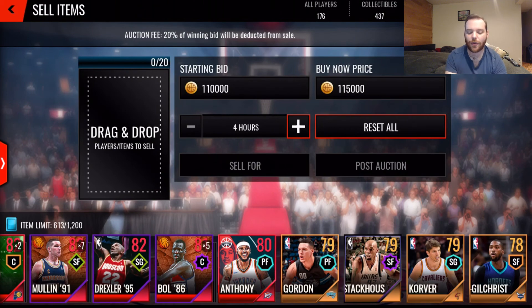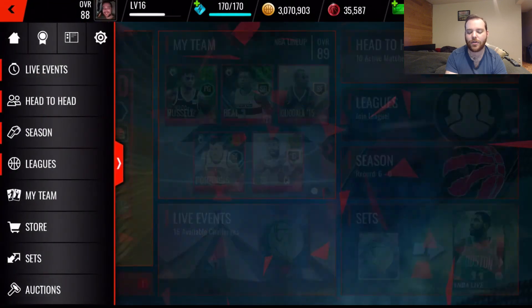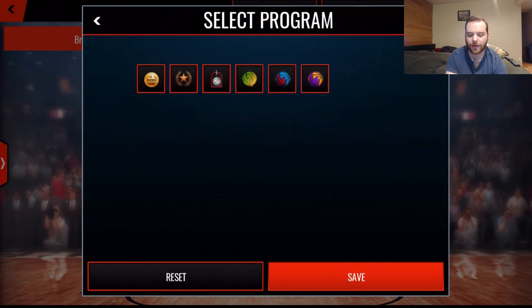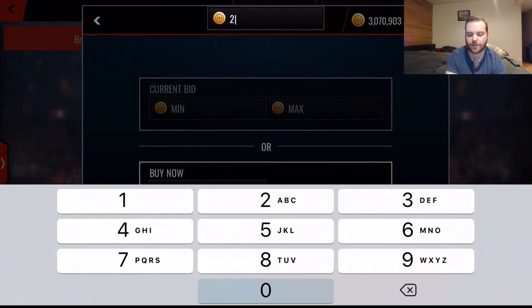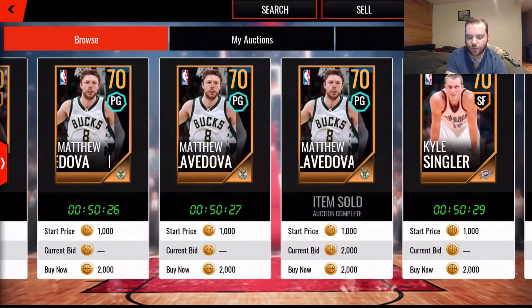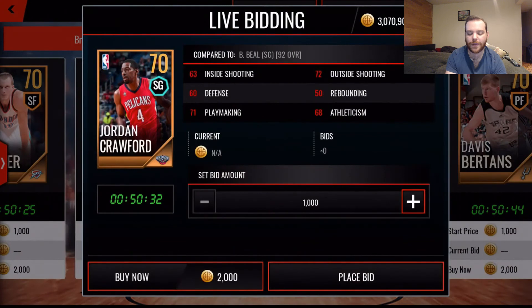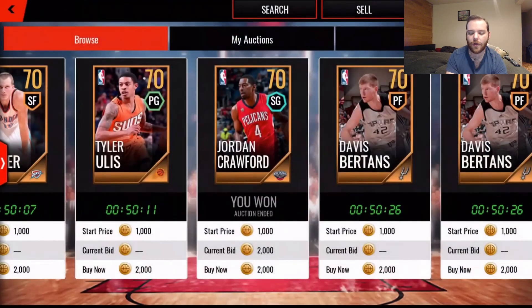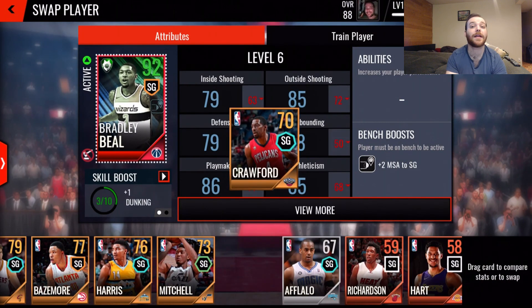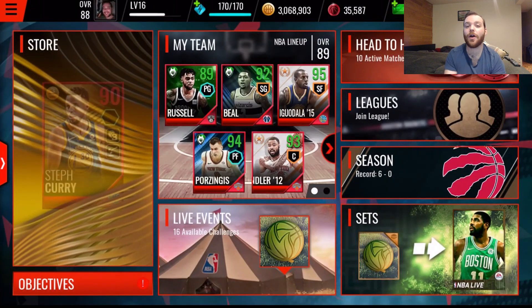The last thing you can do in the auction house is buy players directly. Let's say I want a gold player for under 2,000 coins - there are multiple players available like Matthew Dellavedova and Kyle Singler. I'll tap on Jordan Crawford and hit 'Buy Now.' You hold the button and let go to confirm, and it shows a purchase price of 2,000 coins. Hit continue, and if I go to my shooting guards on my team, Jordan Crawford shows up right on my bench.